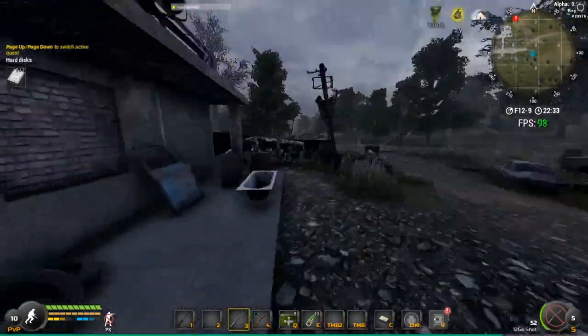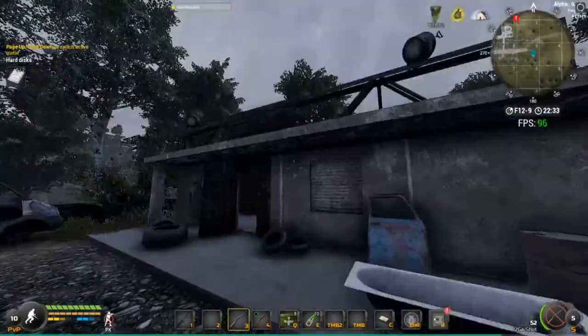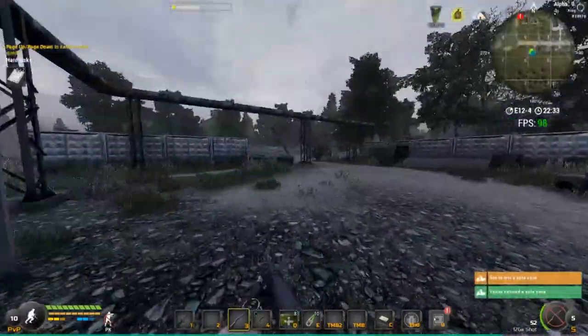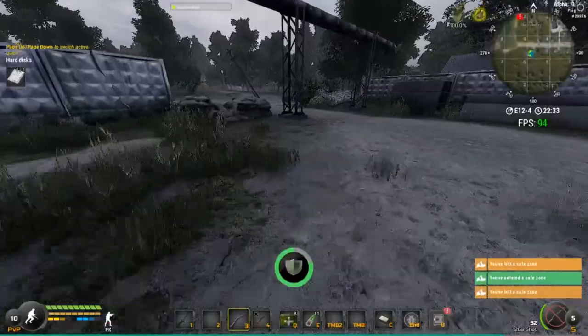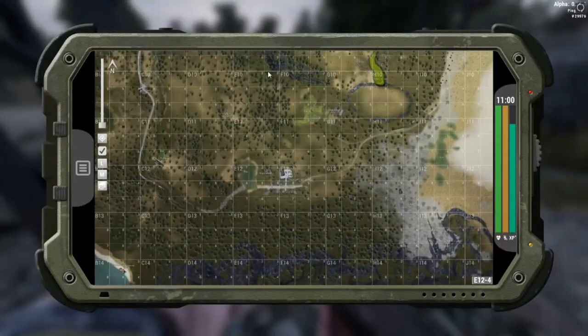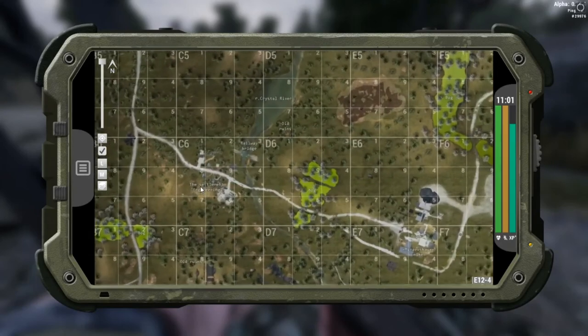I'm gonna show you the best way to do it. Run out of Josh's little shop, run around to the right-hand side, run through this bush — that'll teleport you to the storage area. And we're going to be going a quick way as we need to go to the engineering settlement, which is right up here.